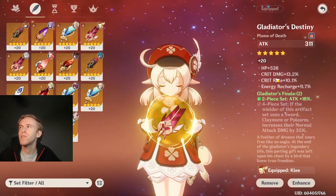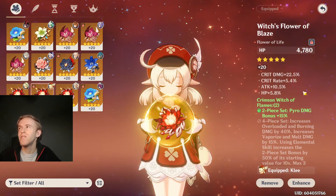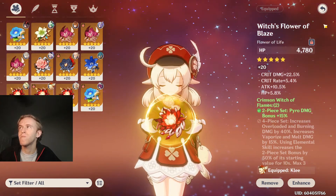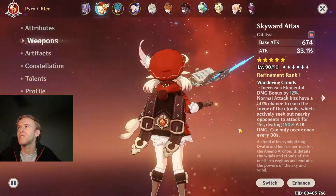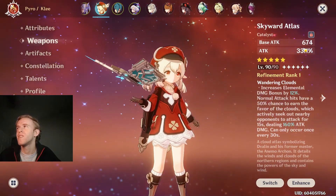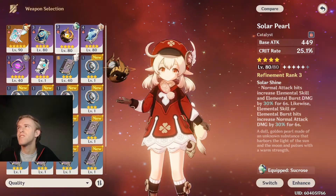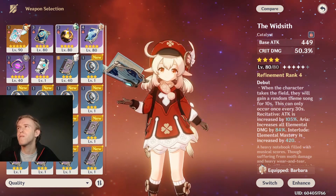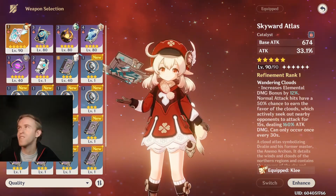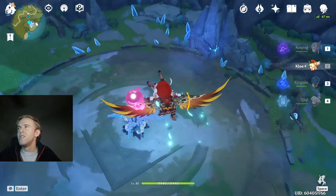This is pretty pog: 10% crit rate, 13% crit damage, energy recharge, Gladiator. And then also pretty pog — attack, crit damage, crit rate — the main stats you need for Klee. And then he's got a 5-star book, which probably makes him super powerful with that extra attack percent. I tried other weapons like the Wood — whatever that is — and both work fine. It's just I got the 5-star book, so why not use it? It has like an extra attack that applies, which is super convenient.